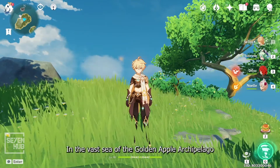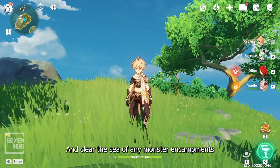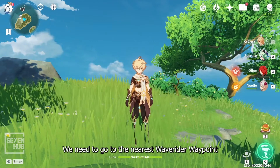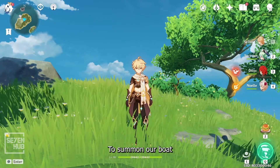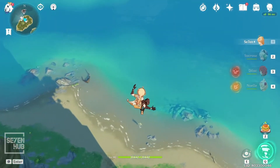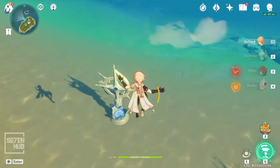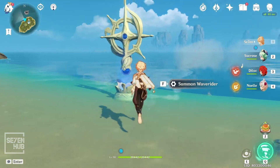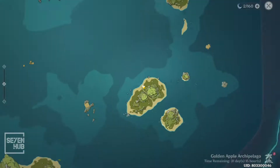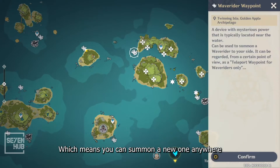We Travelers will sail in the vast sea of the Golden Apple Archipelago using our wave rider and clear the sea of any monster encampments. To start our journey, we need to go to the nearest wave rider wave point to summon our boat. These wave points can be found all over the map, which means you can summon a new one anywhere.